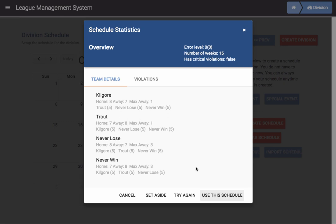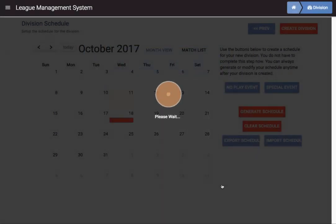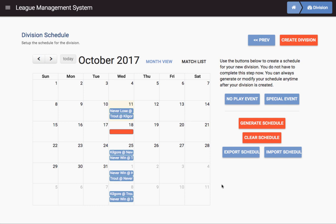You get a screen that shows you, in a sense, a snapshot of how balanced your schedule is. You want each team to play each other team a similar number of times, and you want the home-and-away to be roughly balanced — you don't want to be playing away too many weeks in a row. This gives you an idea of how it's doing. Fargo Rate LMS uses a genetic algorithm to try to find the best solution. If you like it, you can say 'use this schedule,' and it creates a schedule just like that.